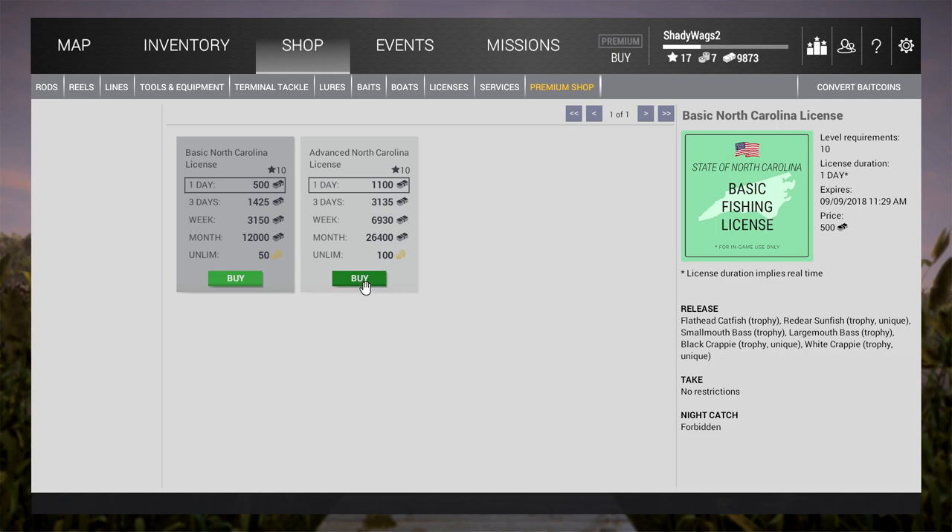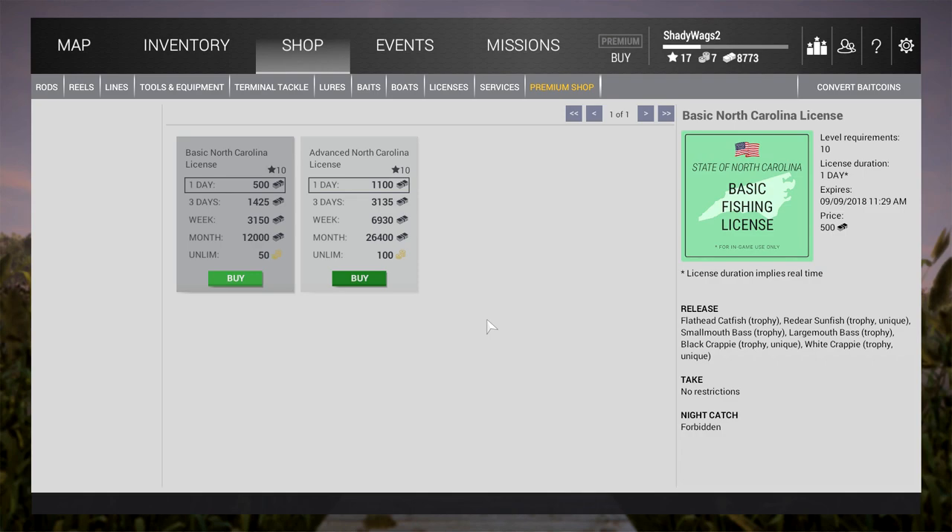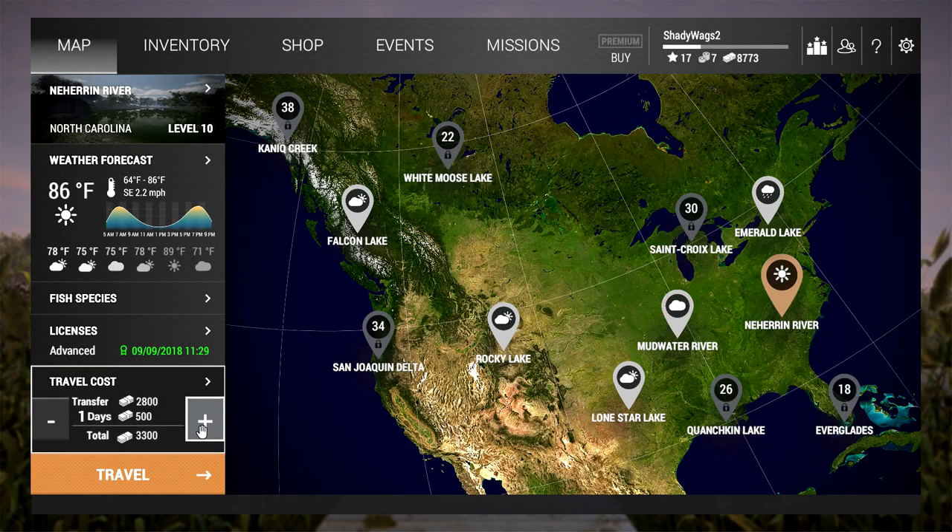There are big catfish in this river, but without a bigger fish keep, those catfish just are not going to be profitable. I'm doing a two-day trip — the initial transfer fee is $2,800 and each additional day costs $500. With a 55-pound fish keep, I average about $4,000 per day, so a one-day trip only yields around $700 profit. But a two-day trip for $3,300 can make around $4,000 profit, and that's pretty substantial.